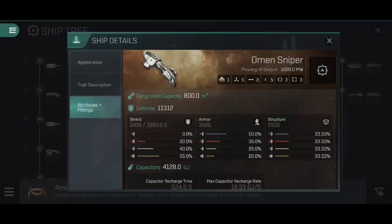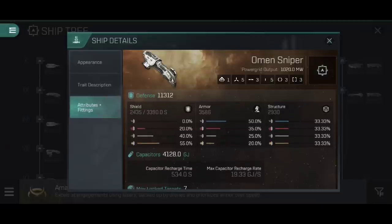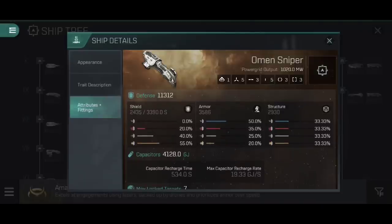It was only recently when Kyle in my YouTube comments suggested I might want to try this, then contacted me in-game and said, check this out — if you're on Fulmination, see if this works. Well, I'm here and I'm happy to say, yeah, it really does. Our defences for a cruiser are not bad at all: 11,312 total, the majority of which is in armour at 3,586. They tend to be fairly light on shields at 2,435, but a decent amount of structure at 2,930. It's a fairly solid cruiser — not the tankiest, but certainly not fragile.